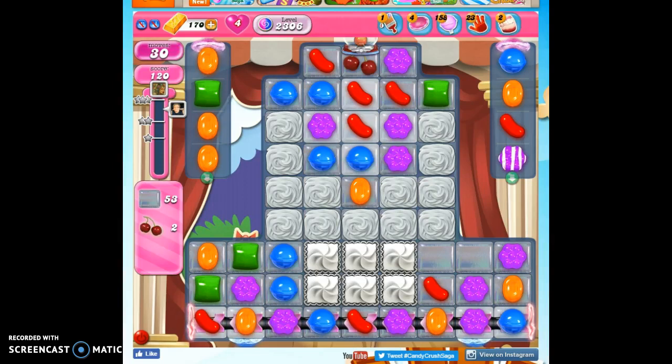Hi friends, this is Susie, your Candy Crush Guru, here to help you solve the puzzle of level 2306, where we have 30 moves to clear out 53 jelly, collect two ingredients, and reach 70,000 points.